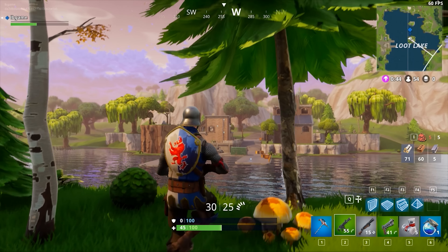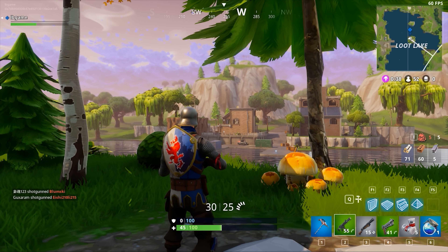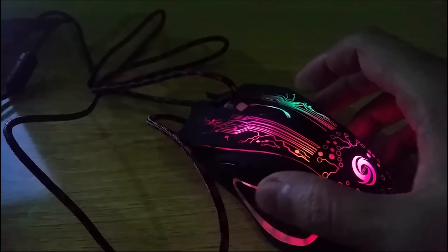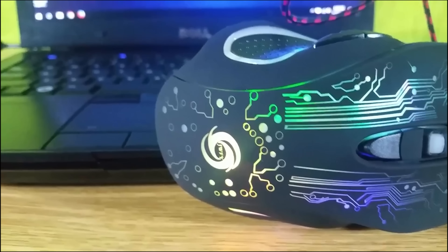So now that we're talking about Fortnite, I wanted to tell you guys about something that has really improved my gaming and my success in Fortnite. It's this 3200 DPI gaming mouse. Look at it, it just looks incredible. It has six buttons and you can do all kinds of fancy stuff on this thing. And the best part? It's just $9.99. Guys, the link to this product is down in the description.